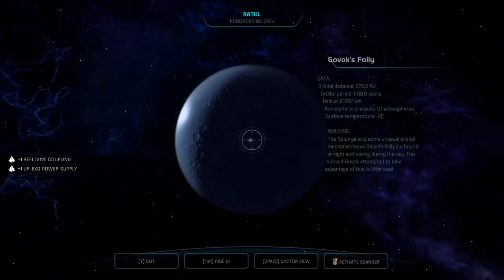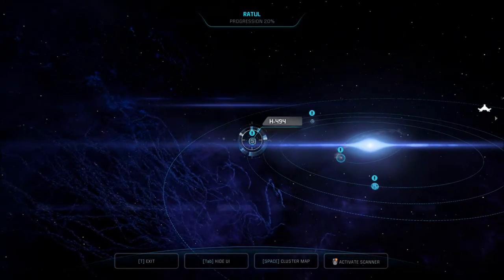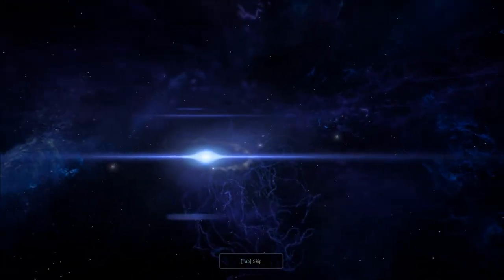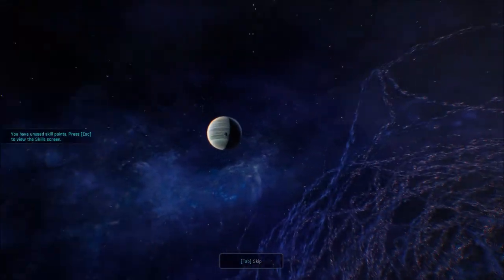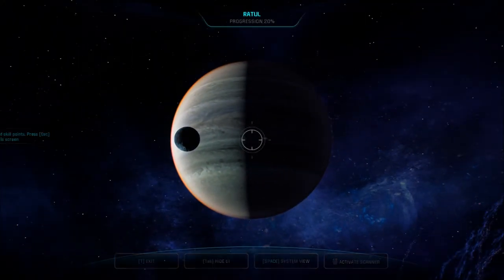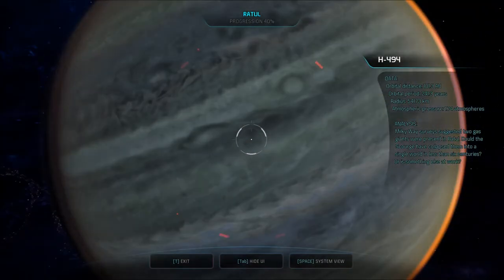She doesn't detect anything in this one. H494 — whoa, that looks cool. Milky Way surveys suggest two gas giants were present in Ratul. Could the Scourge have collapsed them into a single world in less than six centuries? Or is something else at work? No idea, man.